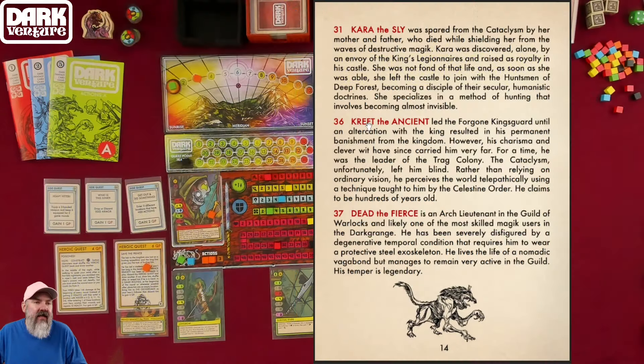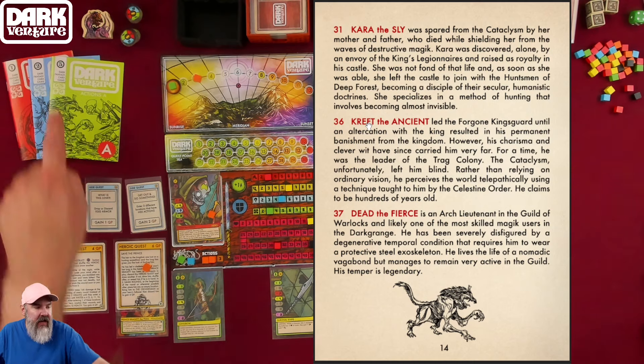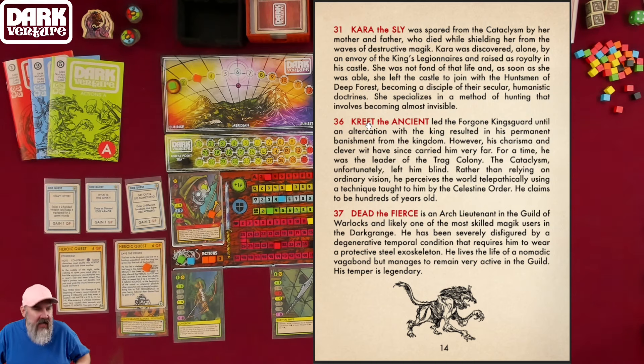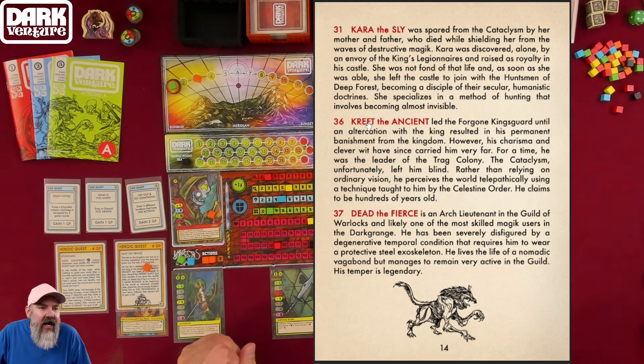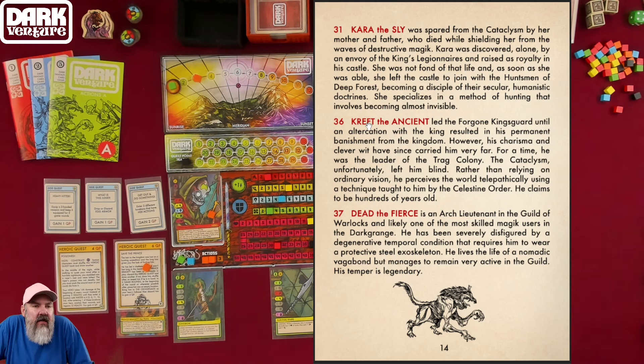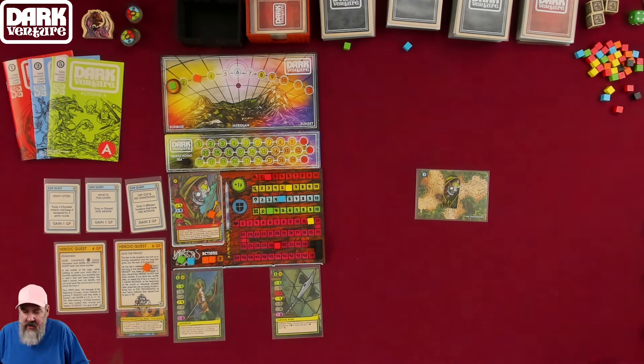I wanted to read this — I didn't know this was in the back of the blue book. There's a little story: Dead the Fierce is an arch lieutenant in the guild of warlocks and likely one of the most skilled magic users in the dark range. He has been severely disfigured by a degenerative temporal condition requiring him to wear a protective steel exoskeleton. He lives the life of a nomadic vagabond. His temper is legendary.